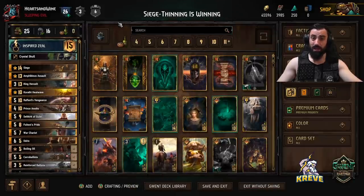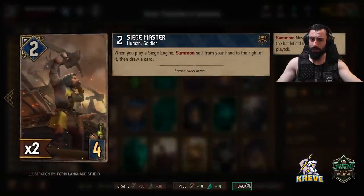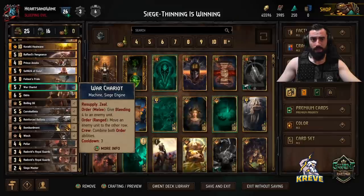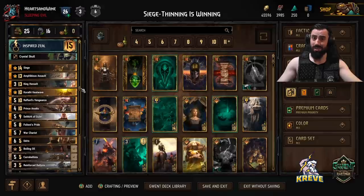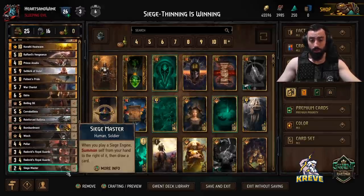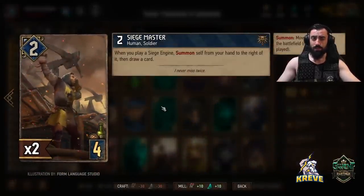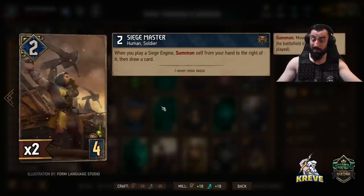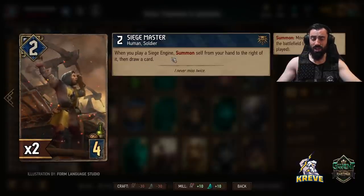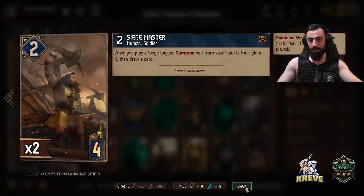We're taking advantage of the thinning mechanic in this deck through the use of the Siege Masters - they thin so great. I really like this new addition. The title is 'Thinning is Winning' because it's a big part of our deck. Going through the list bottom up, the Siege Masters - we have two of them, they provide great thinning. So much so that I don't even feel the need to use Natalus anymore as a thinning card when playing NR, at least this style. Whenever we play a siege engine, this card summons itself from our hand to the right of that card and then we're drawing a card.